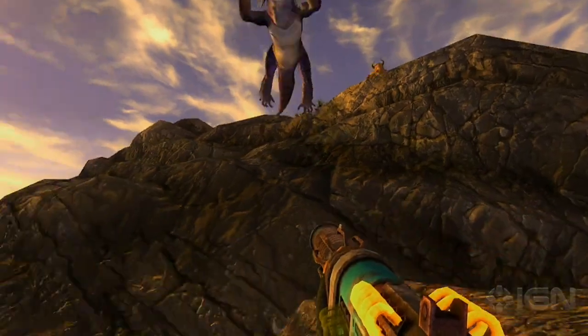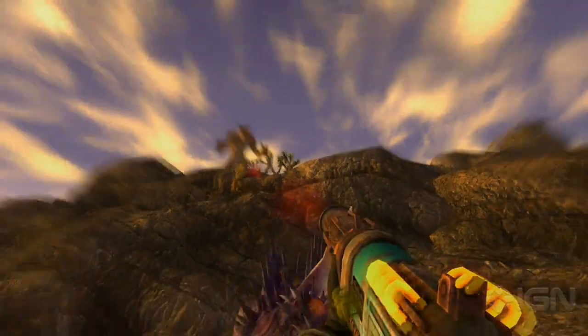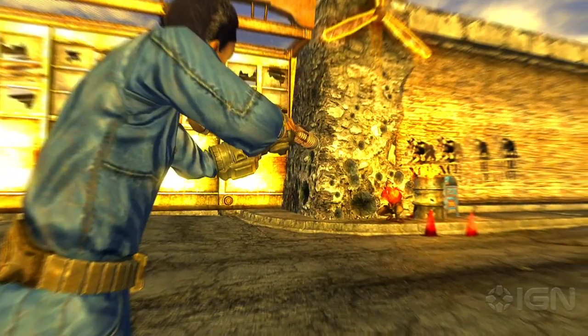We wanted to make sure that energy weapons had a very distinct feeling from guns — something mechanically different, so that the player had a different type of experience while using them. So we introduced the Recharger Rifle. You don't have to carry ammo for it; it recharges automatically. But it doesn't recharge as fast as you can shoot it, so you have to kind of pace out how you fire it.